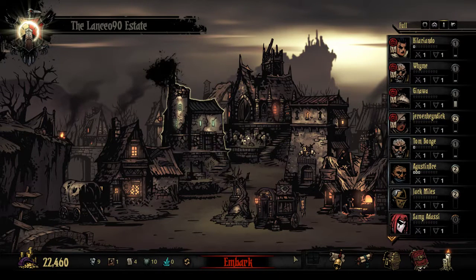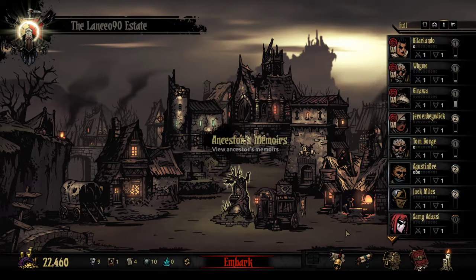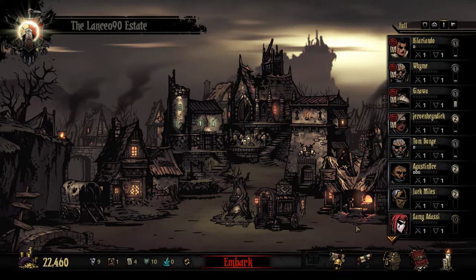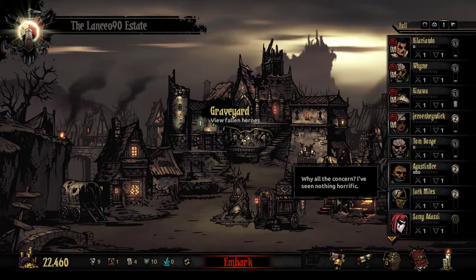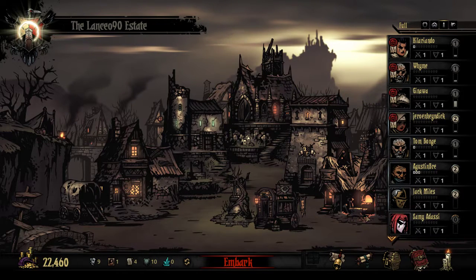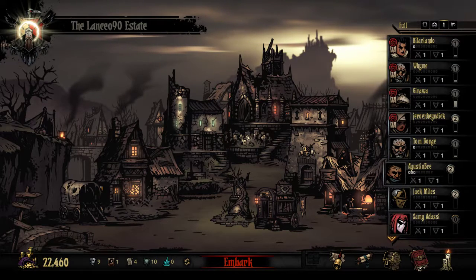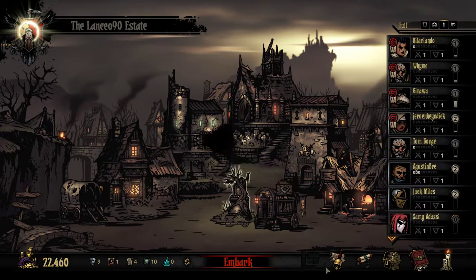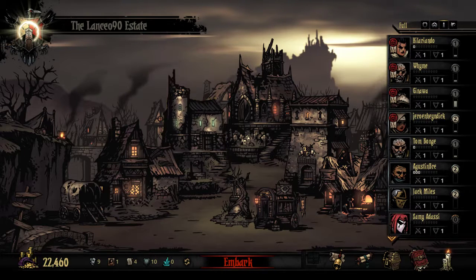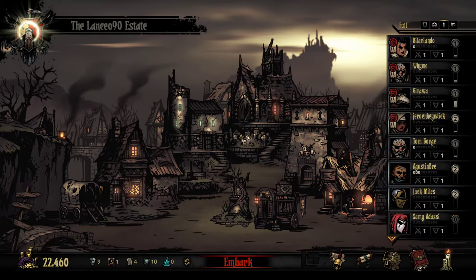Hey everyone, it is Lansow90 here and welcome back to Let's Play Darkest Dungeon. So I took a look at the footage of the last episode and rewound it back — it just moved one torch onto a pile of other torches, so it didn't actually consume a torch. I was still surprised that we went through so many, but at least that part seemed fine so I guess I don't need to mess with the mod. It seems to be working for some stuff, and that's the best we can hope for.